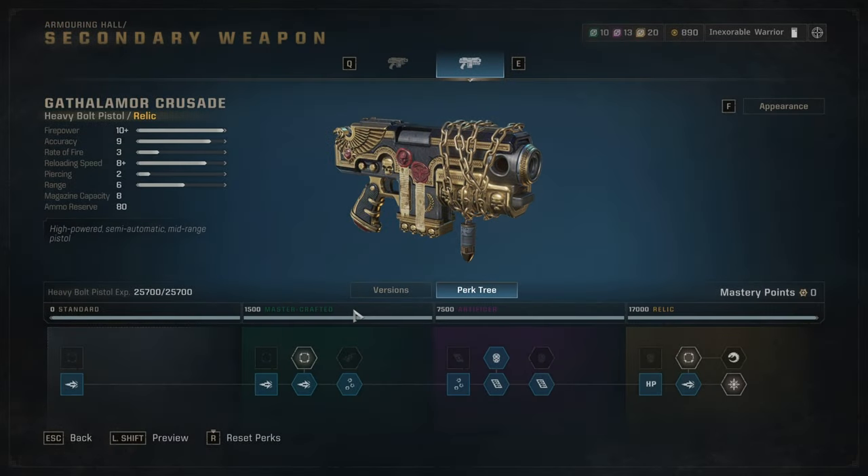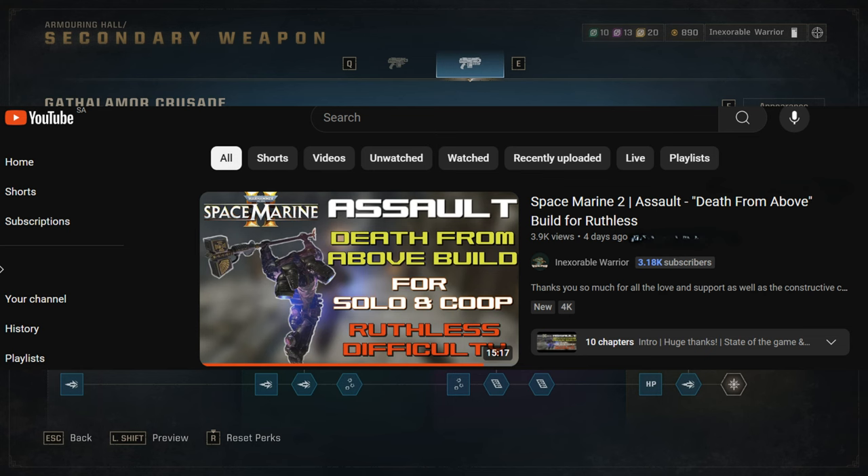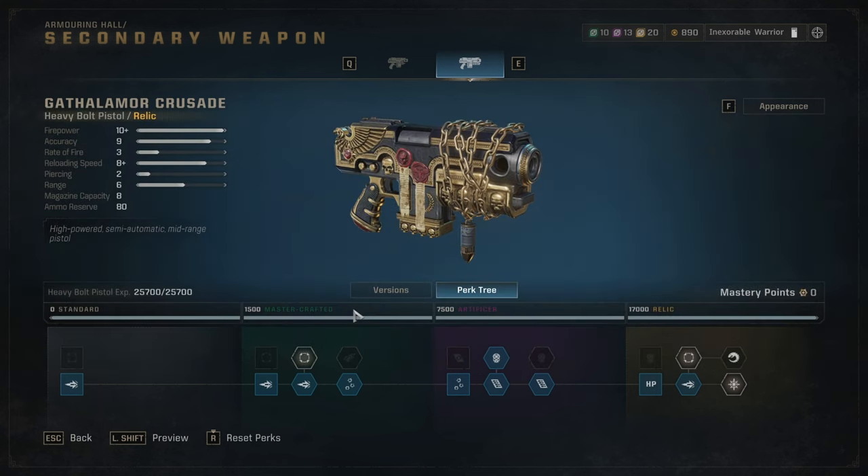Hello everyone, hope you're having a great day. Welcome back to the channel. First and foremost, my sincere apology since I forgot to mention the perks for the heavy bolt pistol and the thunder hammer in the previous video, which was the Death From Above build for the assault class. I'll leave the link in the description below or it'll be hovering on screen.